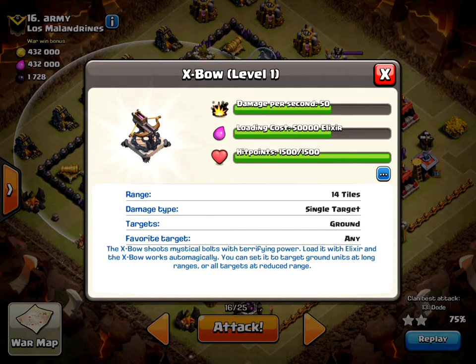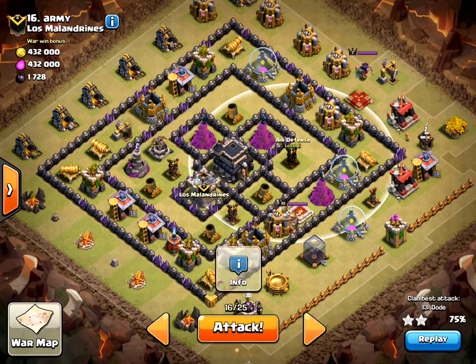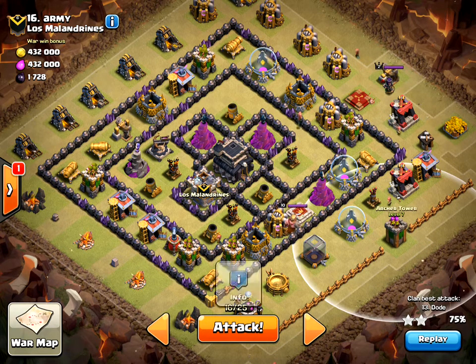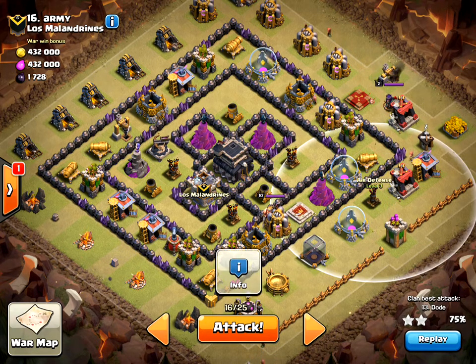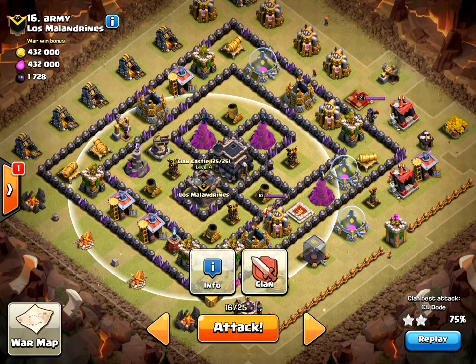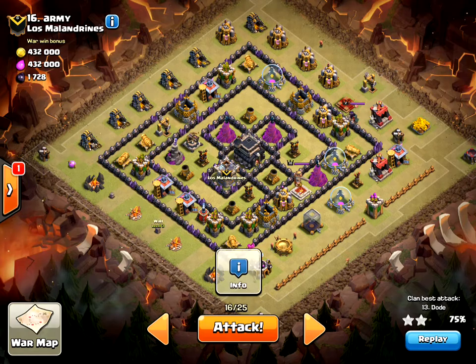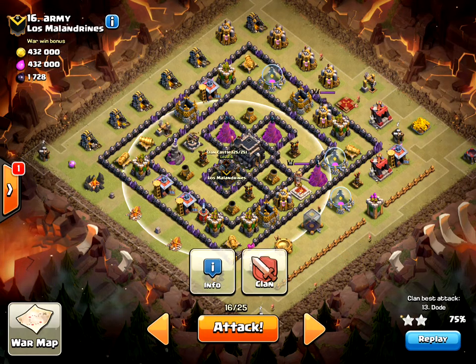There are three level 6 Air Defenses and one level 3 Air Defense which I can take out from the side with my Archer Queen and Barbarian King. My plan is to use Earthquake and Lightning to take out this Air Defense, then come from this side with a Lava Hound and my typical air attack.